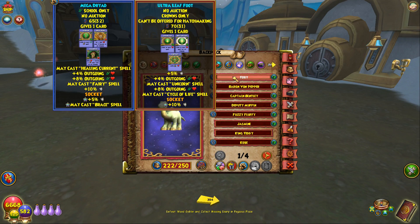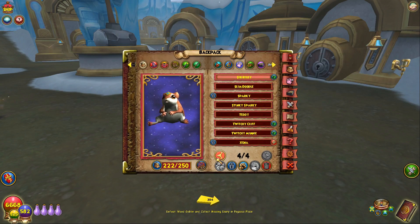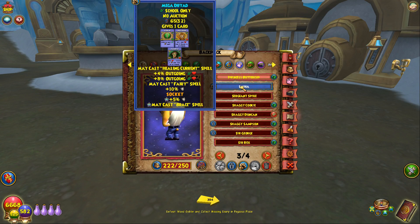Toby does have Defy, and I had to socket a Spellproof jewel on him. I was thinking about putting it on him, but what's the real point? He has Maycast Cycle of Life — so why would I want Maycast Cycle of Life and Maycast Brace on the same pet? This jewel I could see people using on ward pets, because a lot of ward pets already have Maycast Brace, so this will just allow you to have that plus Defy, which leaves an extra space for a different talent, helping to create better pets overall.